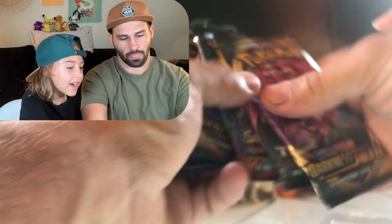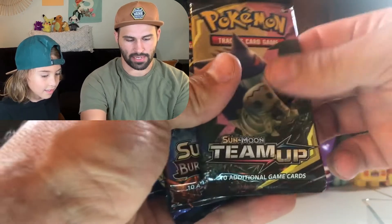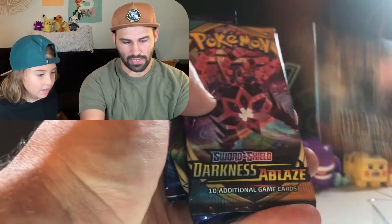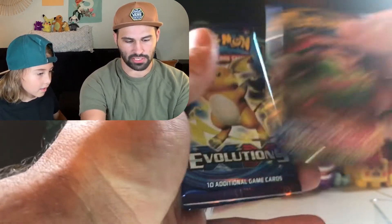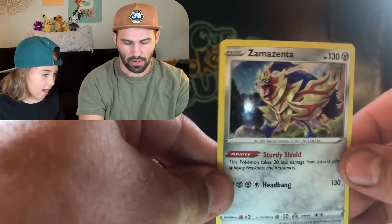Okay, so here we go: we got a Darkness Ablaze, we got a Team Up, Burning Shadows, Darkness Ablaze, Sword and Shield, and an Evolutions. Let's take a look at the promo card here — there is the Zamazenta promo card.